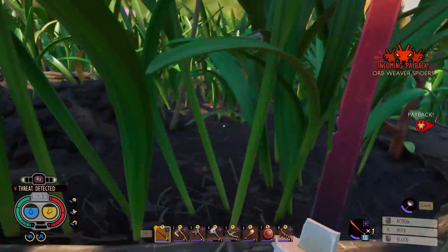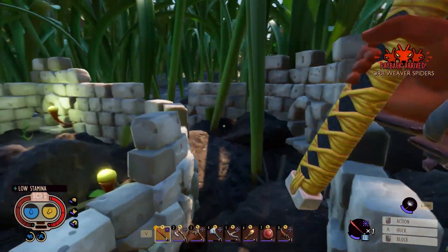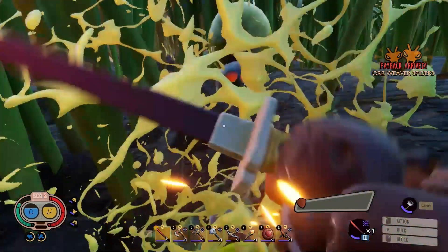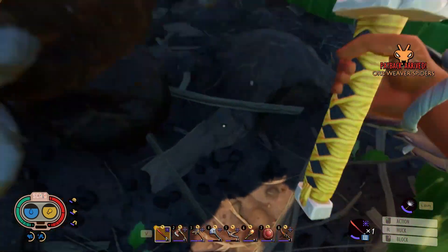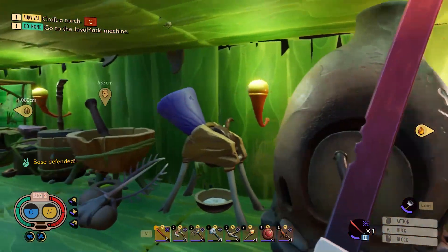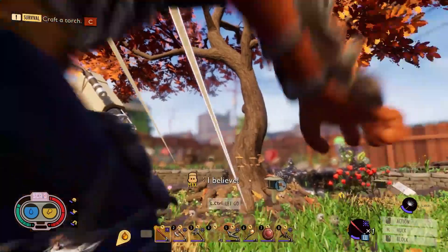Incoming payback orb weaver spiders — oh that sounds bad, we have a situation. There they are. Yeah those don't look like spiders at all; you can see how orb weavers look. Base defended. Yeah they damaged my base though — they broke one of my mounts. That jerk. Base repaired, we're back on our way out.